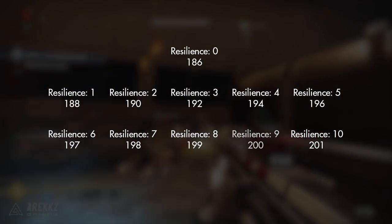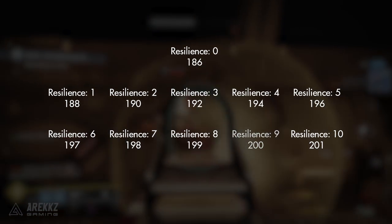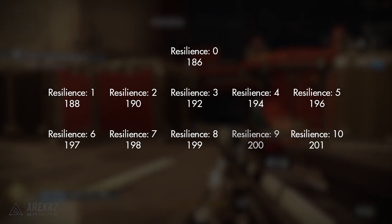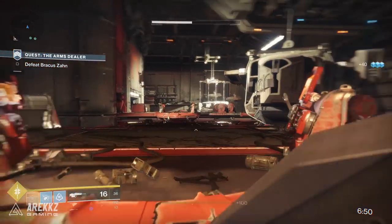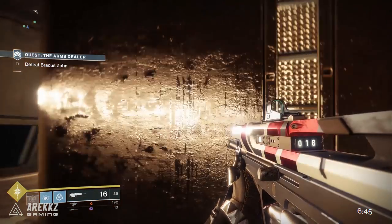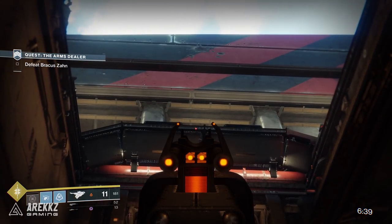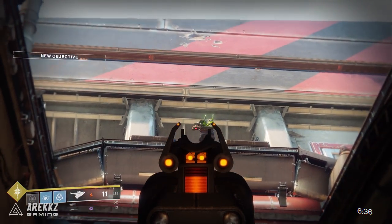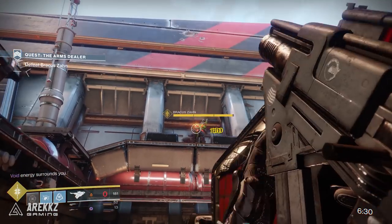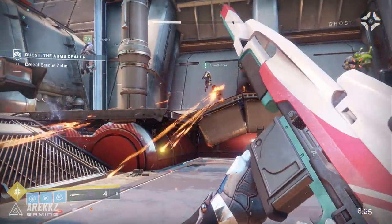After a point there are some diminishing returns. While 10 resilience makes you as tanky as possible, you're also sacrificing a fair bit for that. In the Crucible, a resilience stat of 4 would allow you to take one extra Mida shot before being killed — relevant given it's one of the most popular weapons right now. Different weapons deal different amounts of damage, so it's difficult to say exactly how much resilience you should aim for at all times. I'd much rather take high recovery over high resilience, but if you can strike a balance, that's ideal.